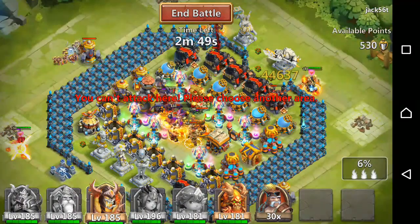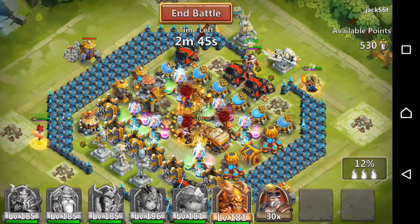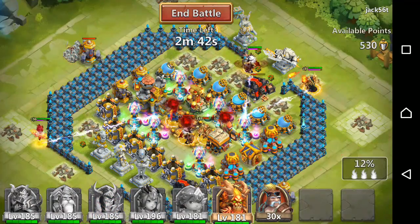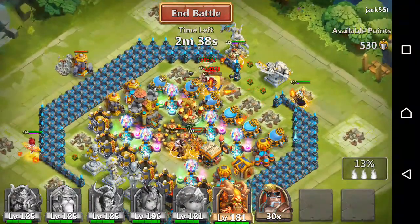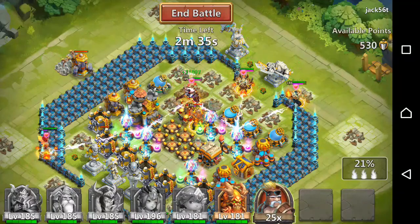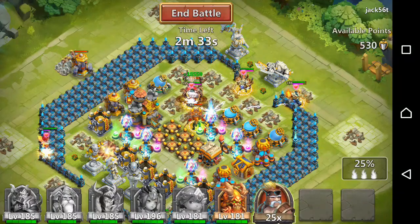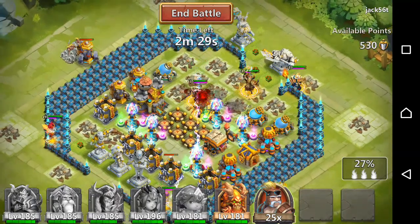I dropped my Ares and my Warlock up because there were more buildings there, and I waited for the right moment to drop my SK. Most of his heroes are dead so I just need a couple of good hits from SK and Ares.